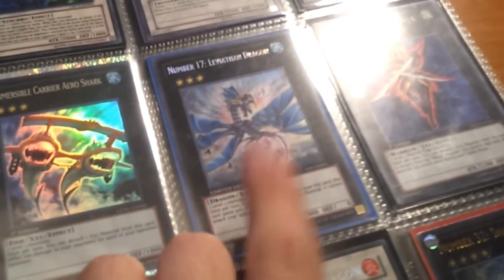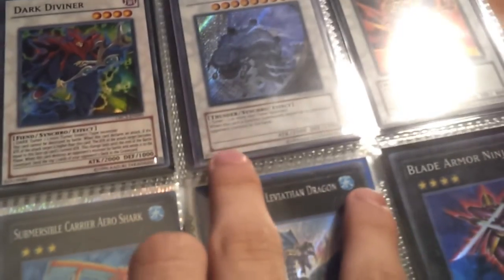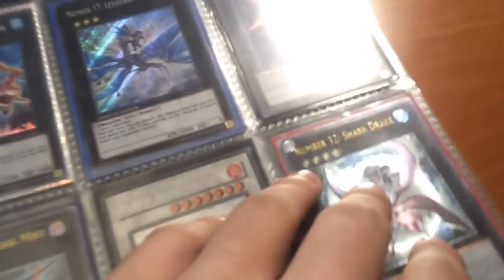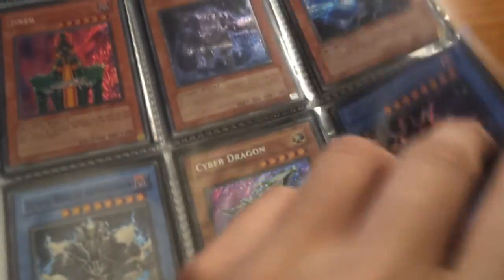This page I'm not really into trading much — it's mostly my best page. Leviair the Sea Dragon is my only one, I'll trade it but it's my only one so probably not. Blade Armor Ninja I just got and I'm about to build a deck around it, so not for trade. I am looking for the Ritual of the Machine Beast — if any of you have it please let me know. Two Secret Rare Cyber Dragons — Cyber Rex is not for trade but might sell depending on the offer. I'm also looking for an Ultimate Rare Red-Eyes Darkness Metal Dragon.